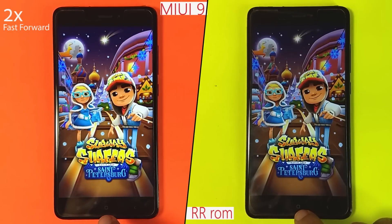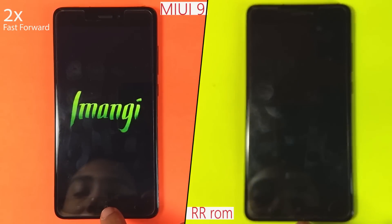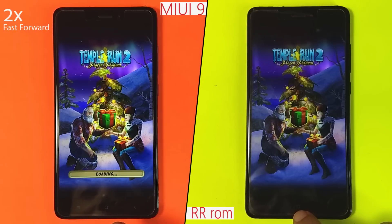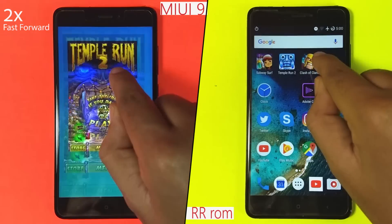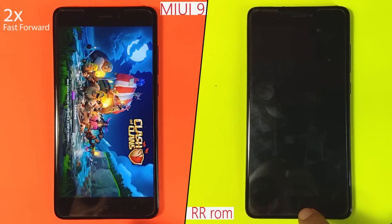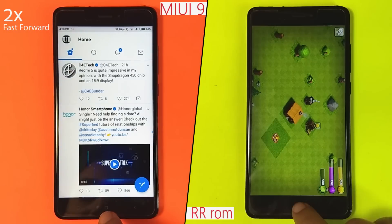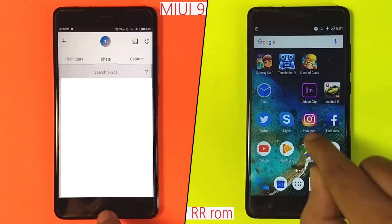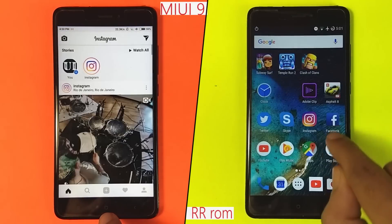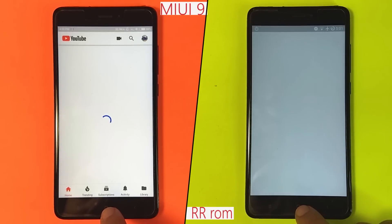MIUI 9 already moved towards the final round, where we will see how many apps are still in memory after the above intensive rounds. As expected, both ROMs have the same sort of memory management and reload most apps, with the exception of Facebook and Play Store in MIUI 9, and Twitter, Skype and Play Store in RR ROM.